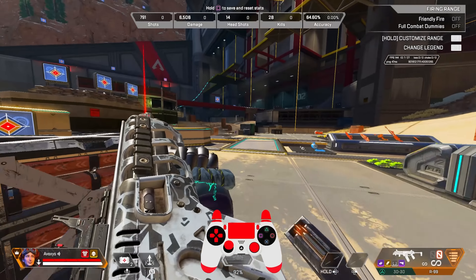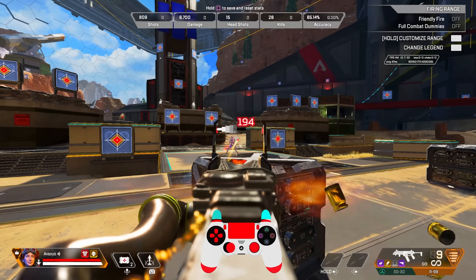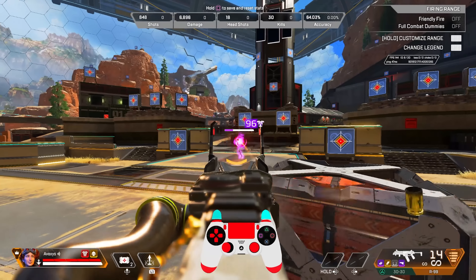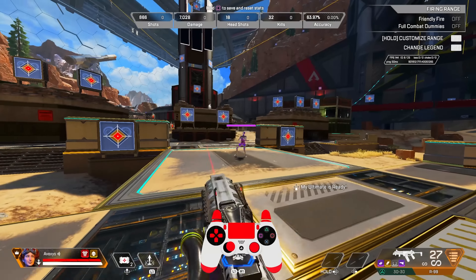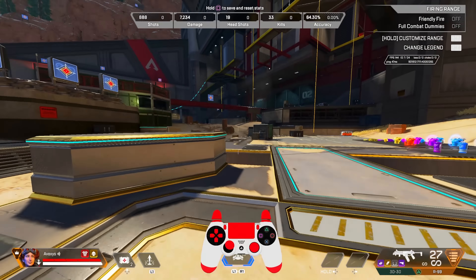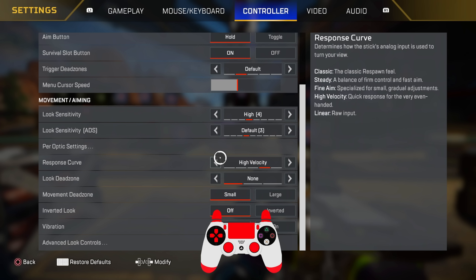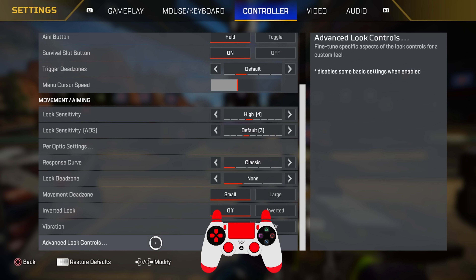Weapon auto cycle on empty — turn it on. It can help when you run out of bullets and don't notice, especially if you're using a gun like the CAR that switches ammo types. Auto sprint is a super important setting. People often have the misconception that it makes you automatically run at all times, which is simply not true. You simply don't have to push your left stick in, which is a big deal over extended hours of gameplay. You can still slow walk with it on.